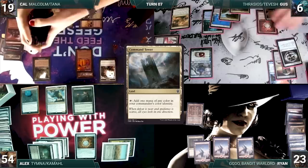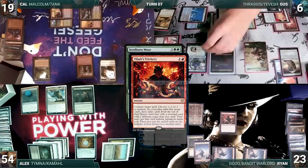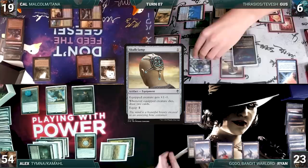During his draw step, Gus takes a damage from his Mana Vault. He plays a Command Tower for turn. He casts his commander, Thrasios, Triton Hero. He casts Seedborn Muse. In response, Ryan casts Tybalt's Trickery. Counterbalance triggers and Gus reveals a Mystical Tutor. Gus responds by activating Teferi, drawing and discarding. Seedborn is countered. Gus mills one and then reveals until he hits a Dark Ritual. He casts it, adding three black. He equips Skullclamp to Thrasios and gives the turn to Ryan.